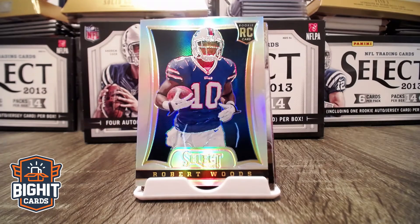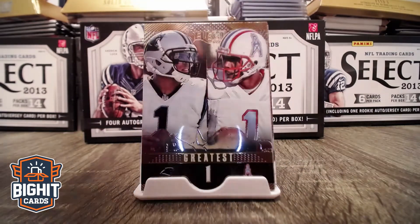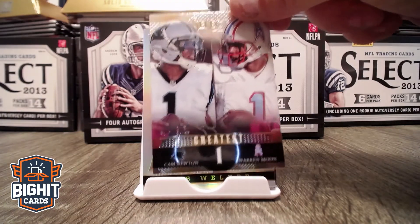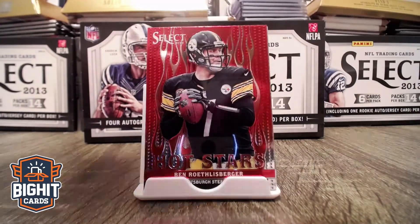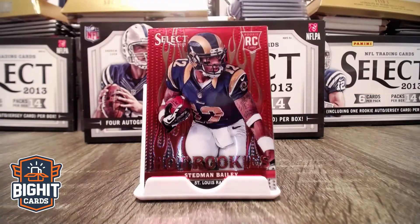I ended up getting a Robert Woods Refractor Rookie card. I really love the quality of these cards, by the way. Super shiny — everyone loves shiny cards. We've got this Select's Greatest, Cam Newton, Newborn Moon. Got a Refractor, Wes Welker. Hot Stars, Ben Roethlisberger. Really awesome card.